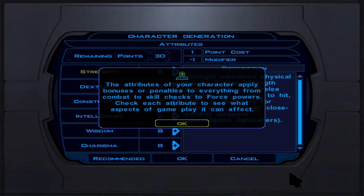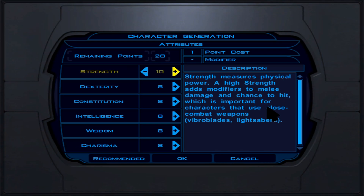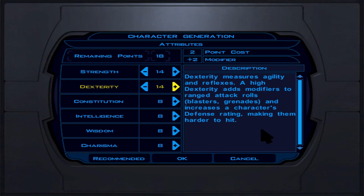For attributes, the primary stat is Strength — get that up to 19. We'll even it out with force powers, items, and stims that'll boost your strength. Dexterity we keep at 14 so we can hit things and increase our defense rating, which we'll need early on even though the Scoundrel class gives a defense boost.